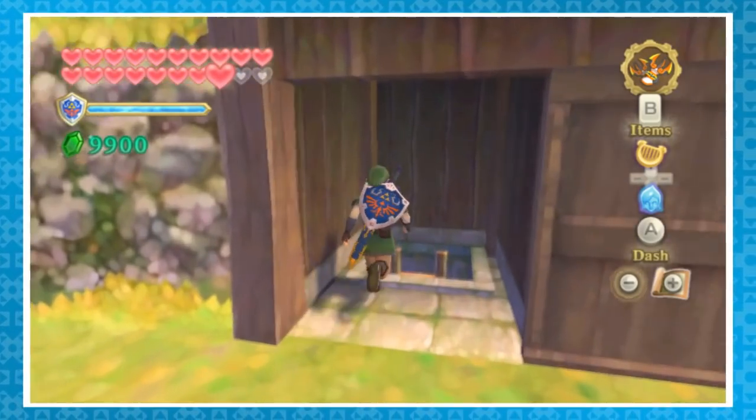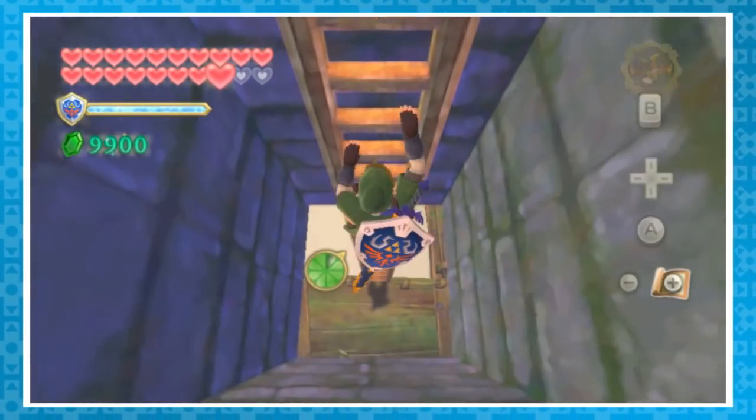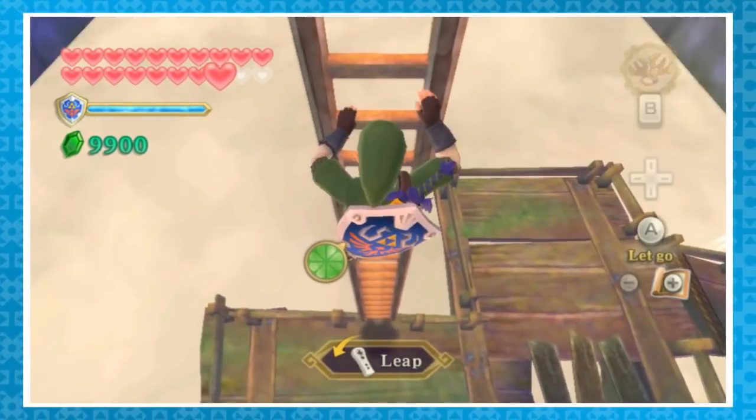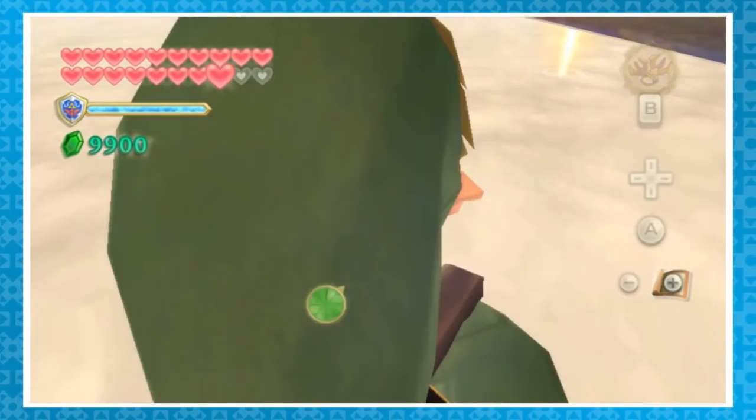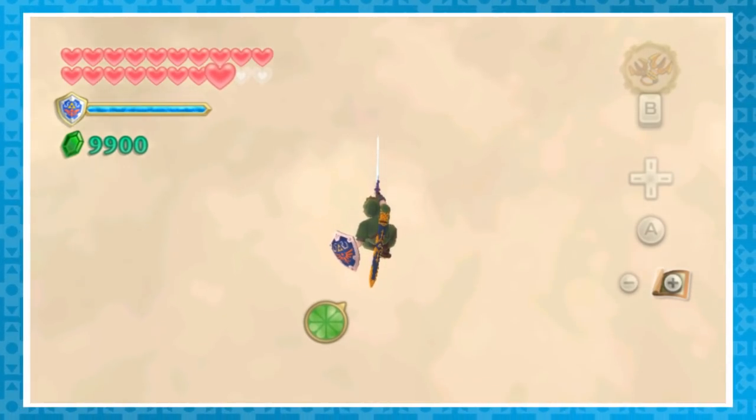Over in Skyloft Cemetery, start climbing down the ladder. If you shake your Wiimote, Link will leap in whatever direction you are holding. If you get him really close to the floor and leap downwards from around the third and second step, he'll be launched right into the clouds.